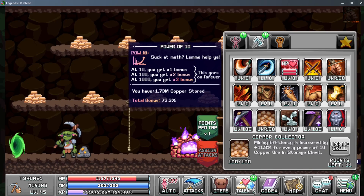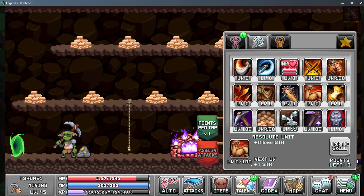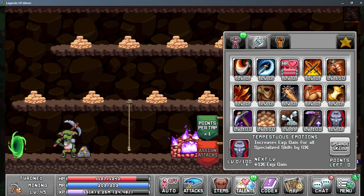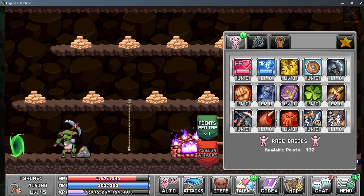You want to be investing 100 points into the copper collector — it's a huge bonus. I'm sitting at 1.73 million copper with a 73.3% bonus, and I need to get that copper up to around 10 million since it is needed to hit the higher ores. Any excess points go into the mother load miner, and if you still have excess you invest into the temptress emotions. If you still have points after that, invest into the absolute unit for more strength.